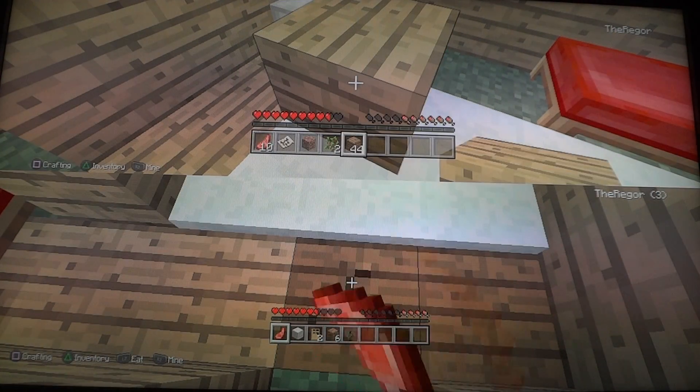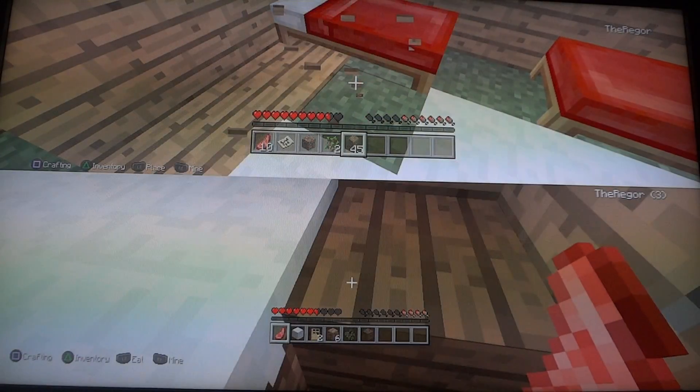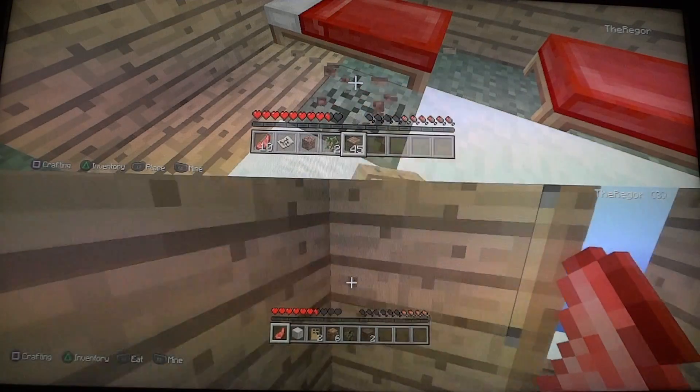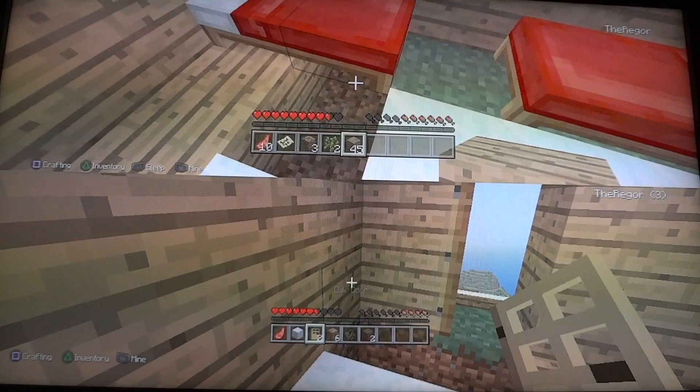Maybe what we will do is sometimes we'll put like safety supplies under the bed — like chests. So we would put like, if we get stuff down, we'll just put it underneath. Then if something happens, we can just, you know, put it down once we eventually get done.